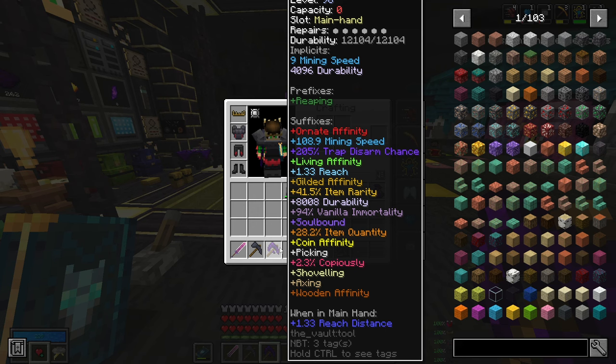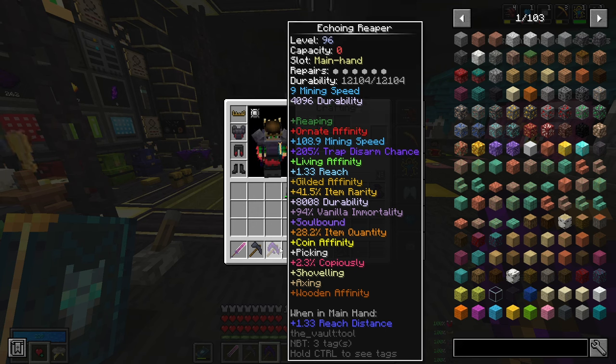The reason I put 200 trap disarm is that in Update 13, the negative modifier for trap disarm — 'clumsy' or 'trapped' — is changing. It's going to reduce your trap disarm chance by 50% instead of making more chests trapped. So if you have 100 trap disarm and get one of those modifiers it goes to 50, two modifiers goes to zero. With 200, you'd still stay at 100. This makes it a great tool for custom vaults where you can get those negative modifiers.